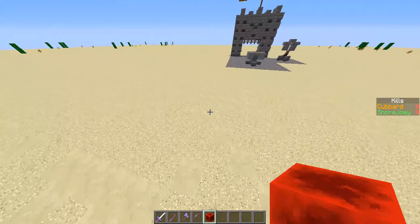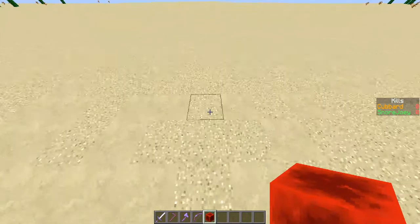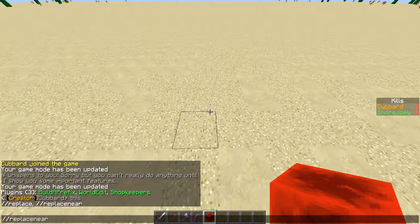A little small thing I added was I put some sandstone in with gravel in it. But I just used slash-slash replace near — sand, sand, sand to sand, sand, sand. Here, let's just put some in.